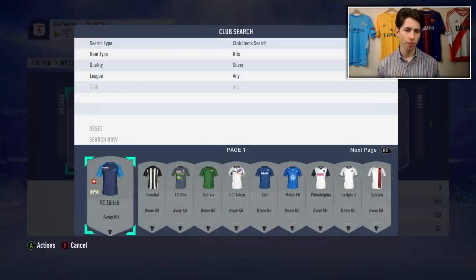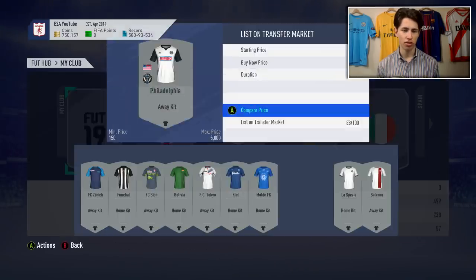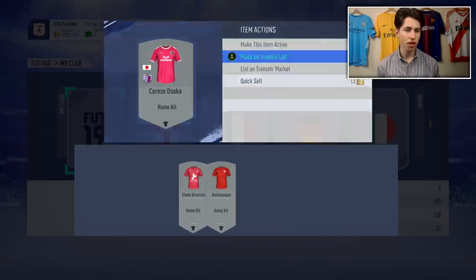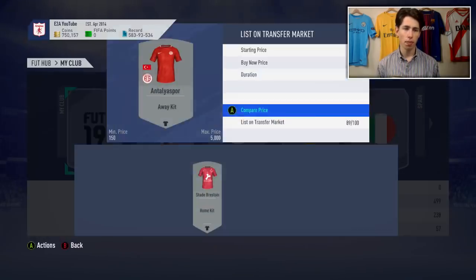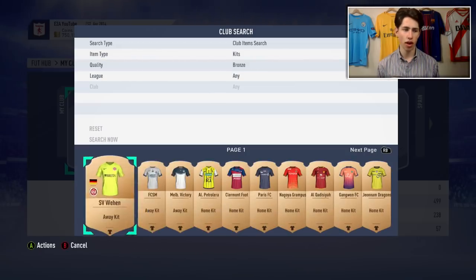If you look at kits as well, the silvers are the really expensive ones. Some of these kits that look a bit random are like 800 coins we can probably sell them for. This Alna Circa kit I've seen go for loads - I packed it in a bronze bag but it's probably going for about 1.6k right now. This Philadelphia kit is fairly cool as well - there's one listed for 200 but the next one was like 900.